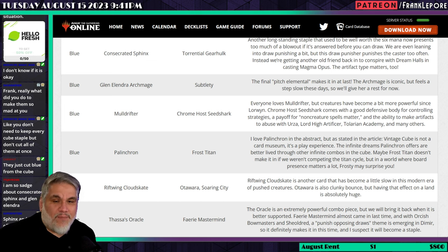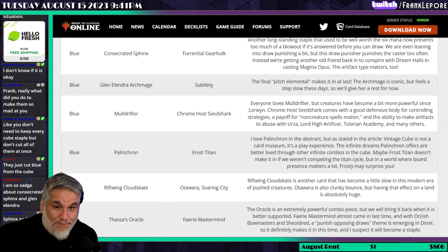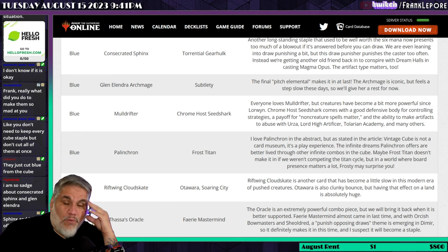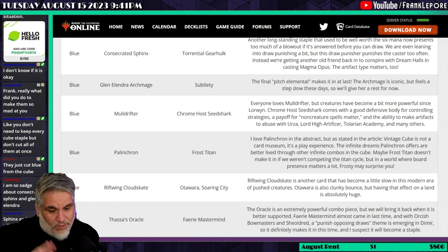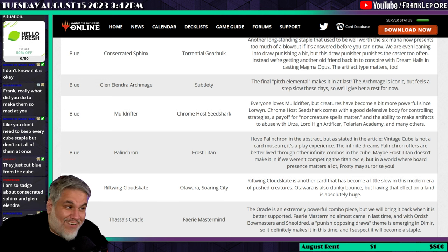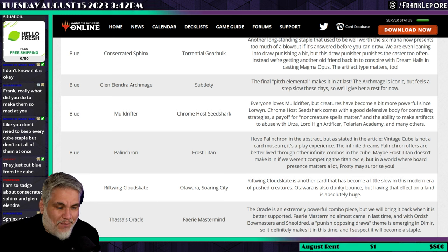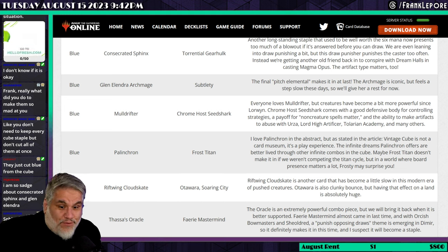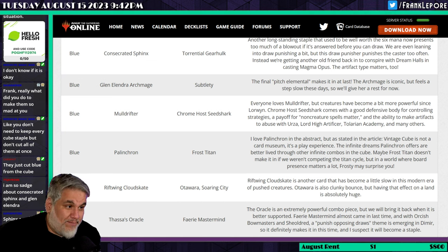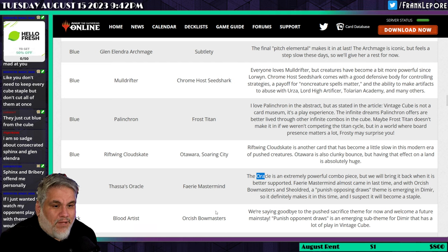Storm is a one-sided play experience where your opponent sits there for ten minutes while you combo off. With Bribery, at least the game ends quickly — you search their deck, find Emrakul, can they answer it? No? Game over, let's play another. That's why I'm okay with Bribery but not Storm. Storm is a one-sided play experience where you don't know you've lost for ten minutes; Bribery is pretty one-sided but at least you know immediately whether you've won or lost, then you can move on.